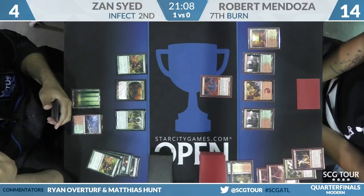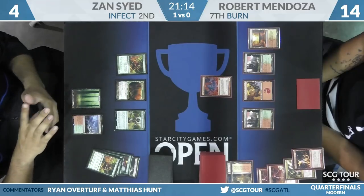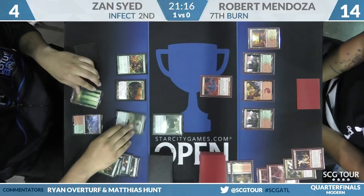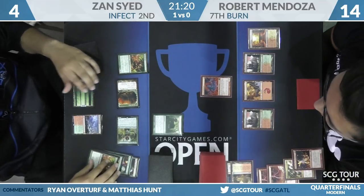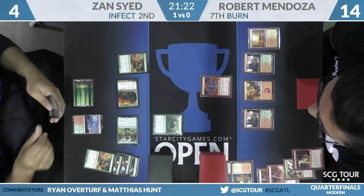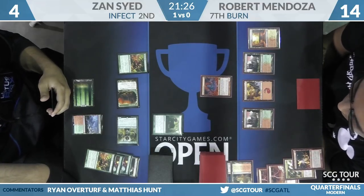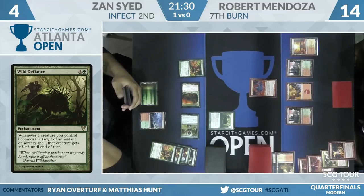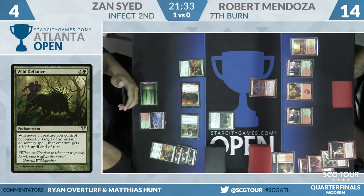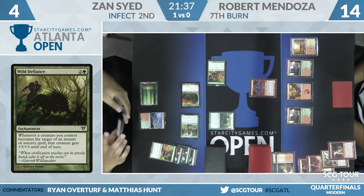The play here will likely be to chip in with the Glistener Elf — maybe it's lethal, maybe it isn't. Wild Defiance from Zan. That means if the Lavamancer is going to target a creature, it has to happen now. That forces the action. Zan may have found a way to win this — he has at least one Vines of Vastwood in hand and Mutagenic Growth as well.